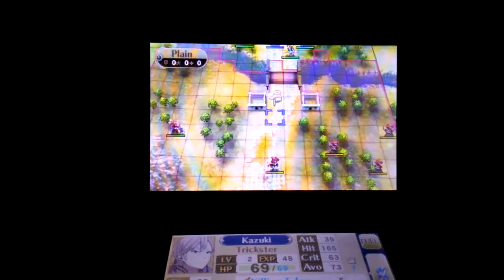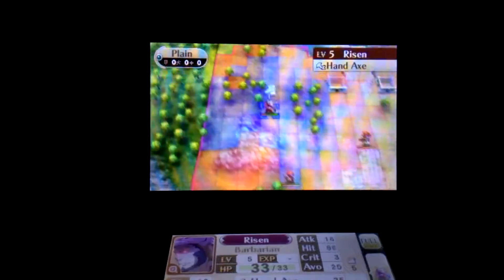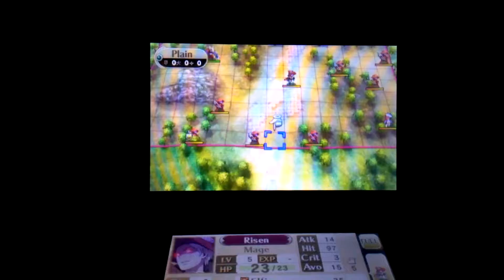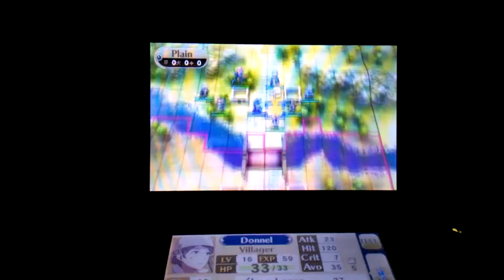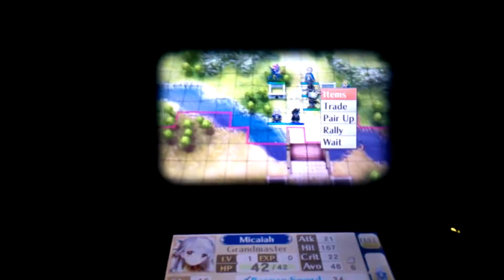For starters, always highlight the enemy areas — what's their range, what weapons they have, what classes they are. For the first turn, you just want to move your people close, put the weaker ones in the back, and the strong ones in front. The more advanced classes are stronger than the more basic classes.